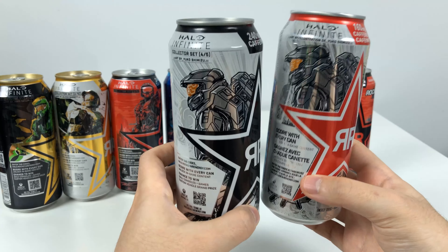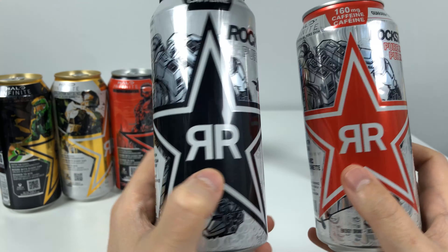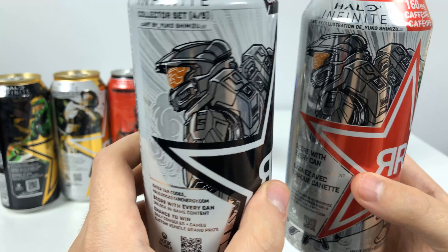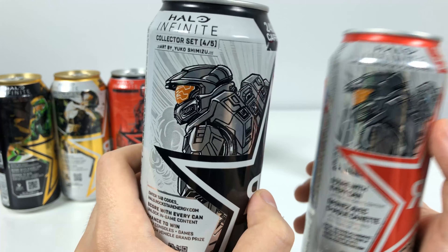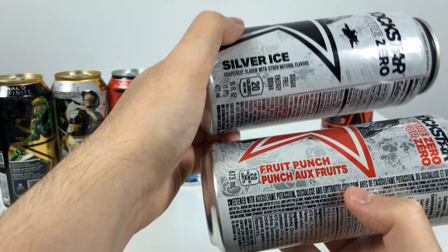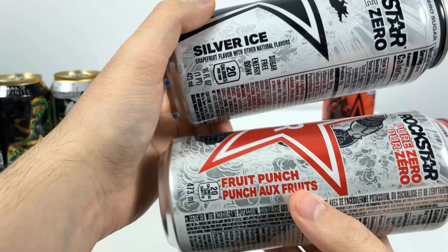For can number four, the Canadian one is actually really different — it's red instead of black. The Master Chief is way more shiny in the Canadian version, and the reason is because the drink is actually different: it's Silver Ice Pure Zero Fruit Punch for the Canadian version.